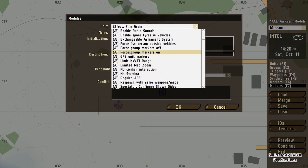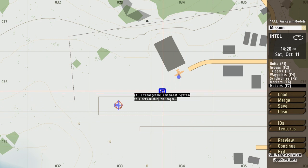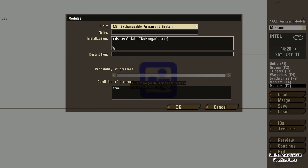You can find it here in the module list with the ACE modules — it is the Exchangeable Armament System. Very easy to use: just place that module on the map and then you have to do very little. There's a line of scripting with this code right here, which I'm going to post in the description for you to copy-paste.